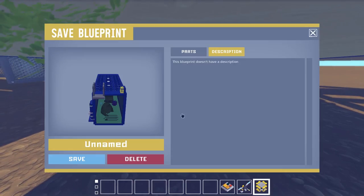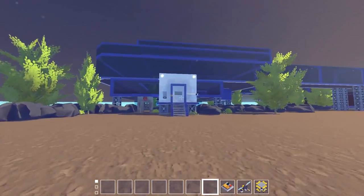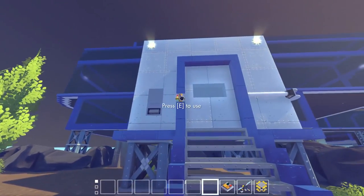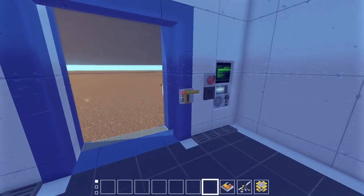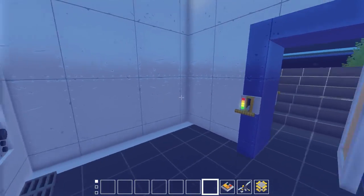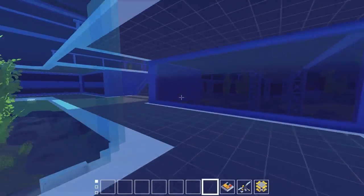We're ready to move on to the next section of the base — the living section where we have the farm, the new big washroom and lockers, and the mess hall. Let's go over there. I left the doors open in the base — we probably just flooded it and made everybody mad. Anyway, let's go ahead and go to the next section.